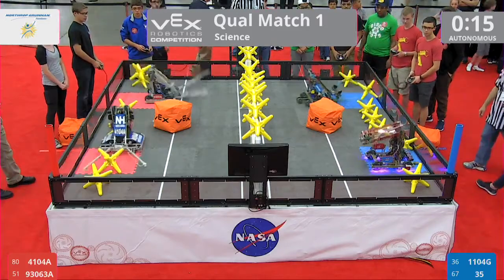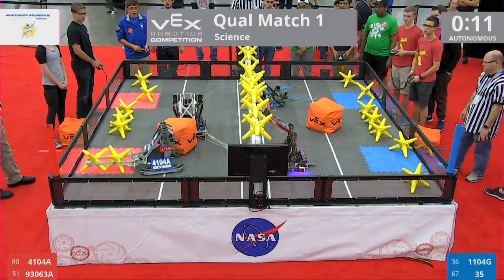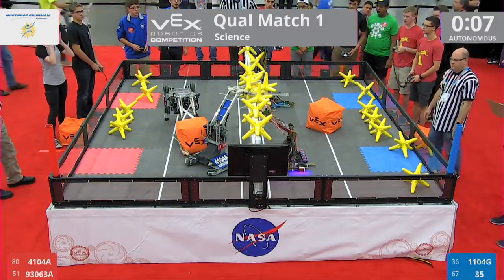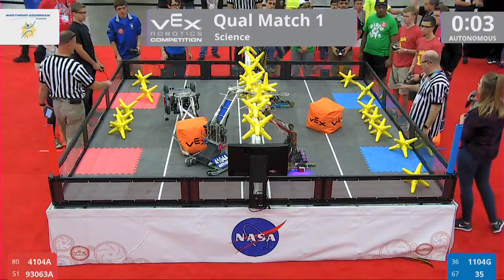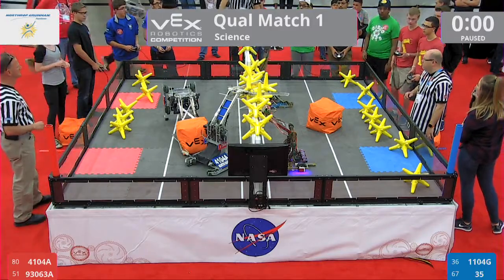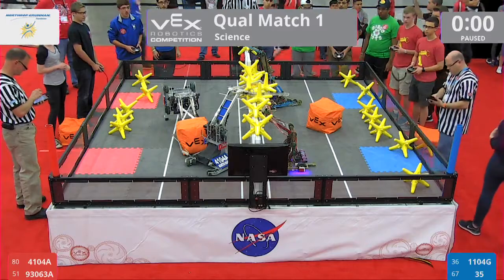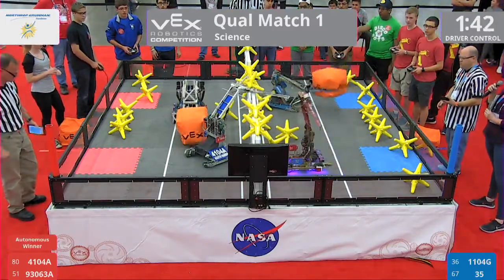In the red alliance we have team 4104 A and their partners 9306 3A. In the blue alliance we have 1104 G and team 35. Red takes autonomous. We'll start in three, two, one, go — qualification match number one underway.